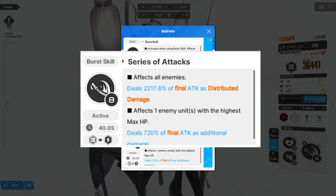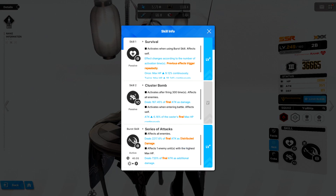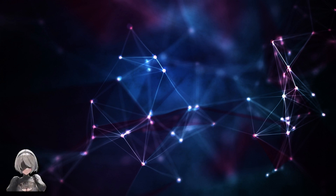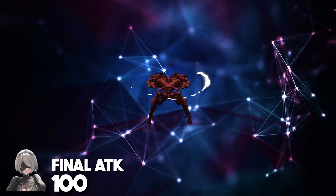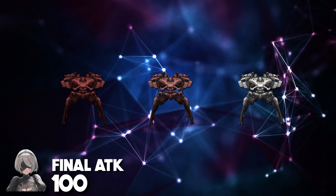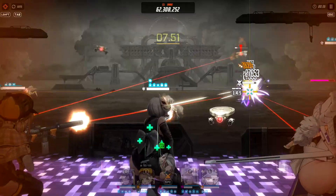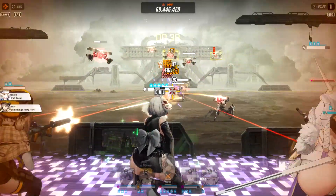The burst ability is a major source of 2B's overall damage. She will deal distributed damage to all enemies upon cast. Distributed means that damage will be dealt based on 2B's attack stat split equally among all enemies. For example, if 2B has a final attack of 100 and only one enemy is on the field, she deals the entire 100 damage. With 3 enemies, each takes 33. With 5 enemies, each takes 20. This is like a pseudo-AOE effect, though it's far better against bosses or single targets, since you might overkill an enemy and waste excess damage.